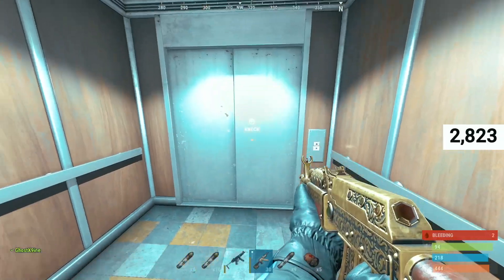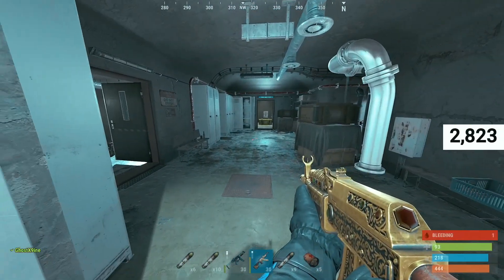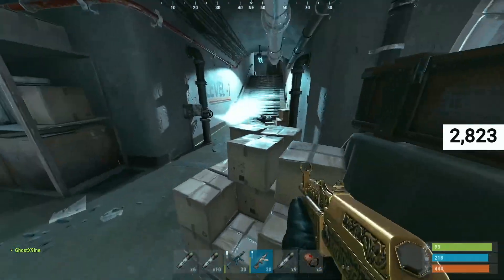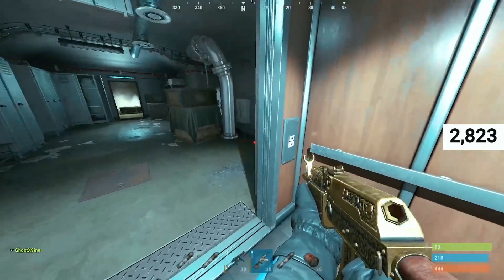You gotta get out of the elevator — it's gonna lock on you. There's no other button to press. Wait, I was on this floor, right? Yeah, I was on this floor — I remember that. Alright, let's go back down.